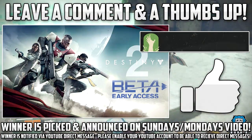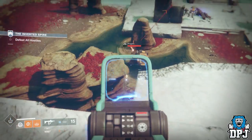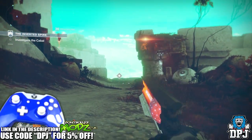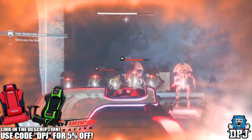Now being at the Destiny 2 event in LA, we actually got to use 3 exotic weapons. We got to use the Risk Runner which is an SMG, we got the Sunshot which is a hand cannon, and we also got to use the Sweet Business which is an auto rifle. I do have gameplay of all 3 of these weapons if you want to see it — just let me know down below in the comments section.